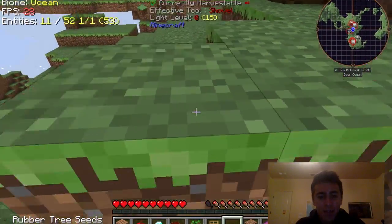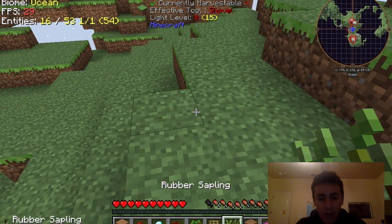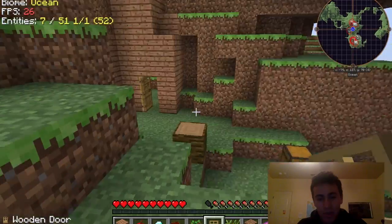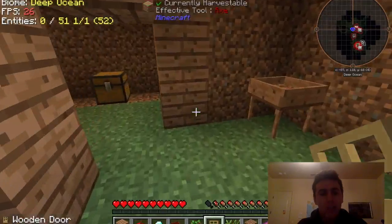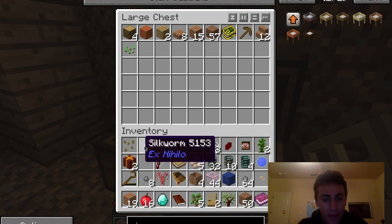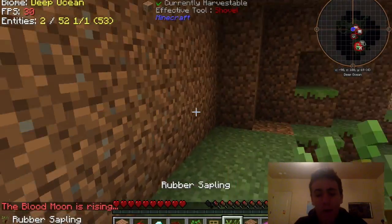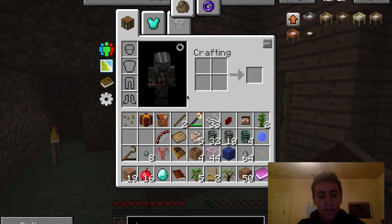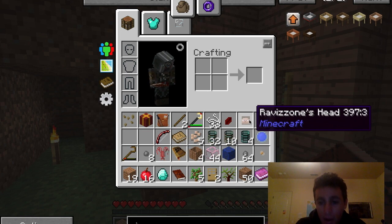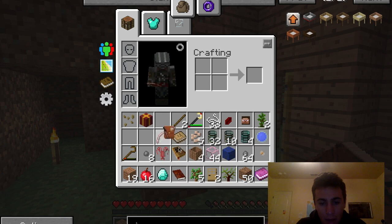We got a rubber tree seed — I guess we can plant that and make it into a rubber tree. Can we just plant this right here? There we go — we got a rubber sapling! We've already completed another quest. Now I need to dump my inventory because I've got so much crap. The blood moon is rising again — I'm staying inside again. Let's claim this reward: we got Gravazone's head, and a reward bag.